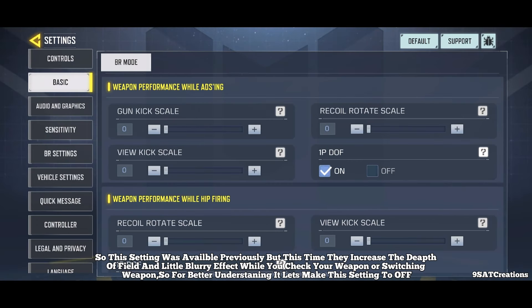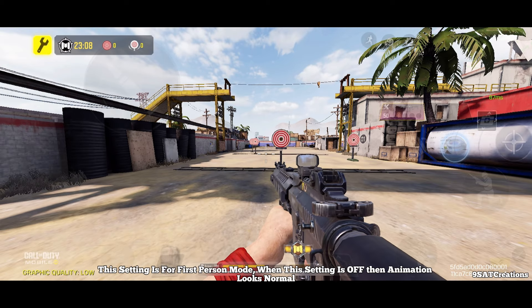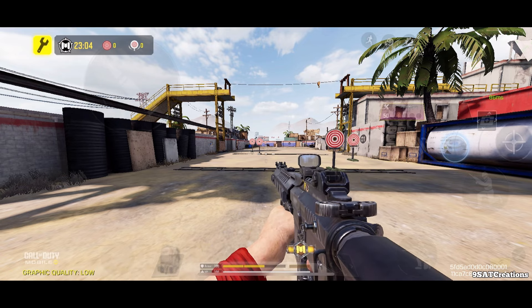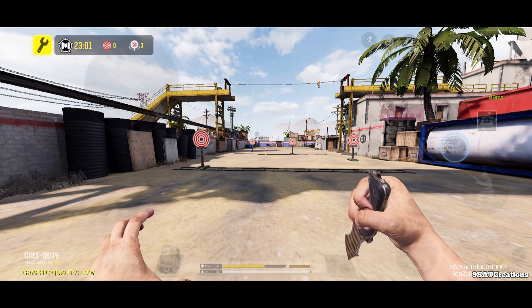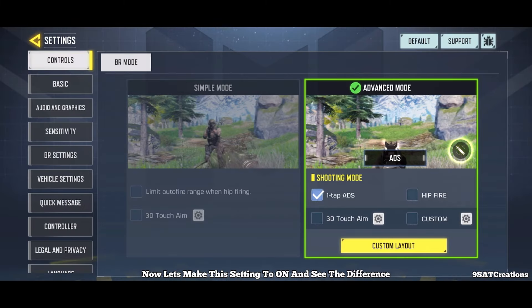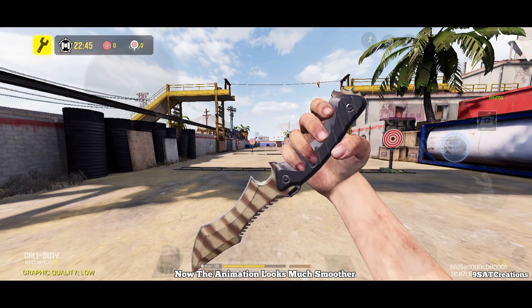Number five: 1P Depth of Field. This setting was available previously, but now they have increased the depth of field with a slight blur effect when checking or switching weapons. This setting is for first person mode. When off, the animation looks normal. When turned on, the animation looks much smoother.